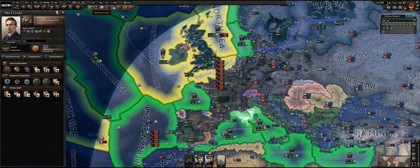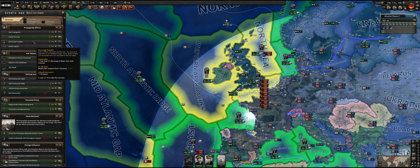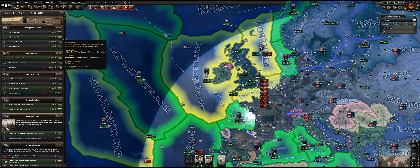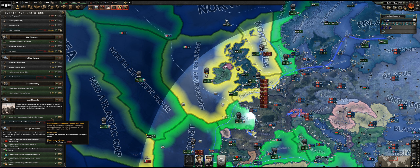What are our current options here? We've got more than enough points to do something interesting. I can of course boost my war support, which would be quite useful. As you can see I've got my war bonds already active, but it looks like this option is going to lose war support, so that's not going to help.